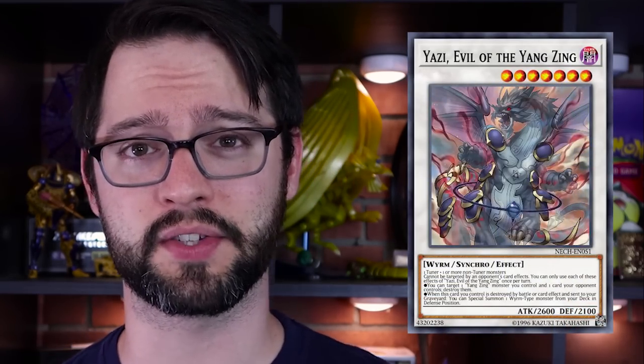Number 6: Yazi, Evil of the Yang Zing. Level 7 Dark Wyrm monster, 2600 attack, 2100 defense. One tuner plus one or more non-tuner monsters — this one's actually generic. Your opponent cannot target this card on the field with effects. You can only use each of these effects once per turn. Effect one: you can target one Yang Zing monster and one monster your opponent controls and destroy them both.